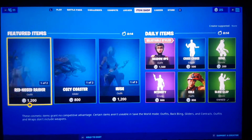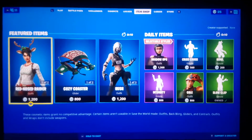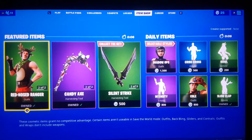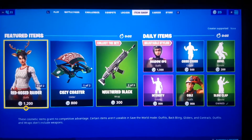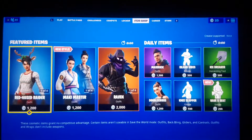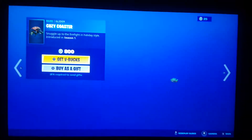Hey, what's up everybody, it's your boy GreenDouble here and today we're gonna check the item shop for today. So we got Red Nose Ranger and Red Nose Rider — what's it gonna be? Let's check. What a big surprise, Red Nose Rider is still there.